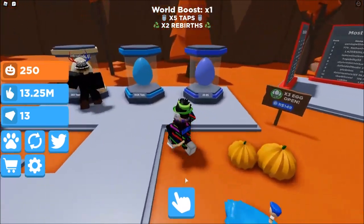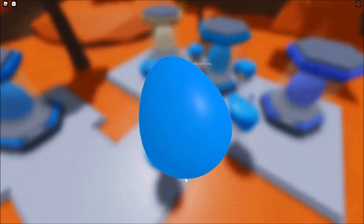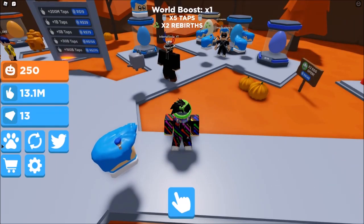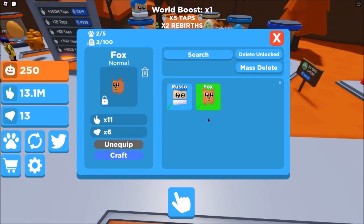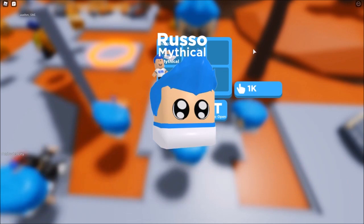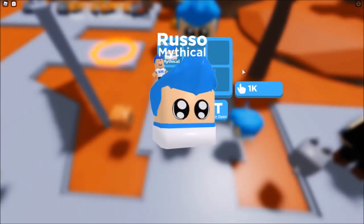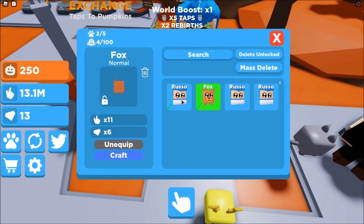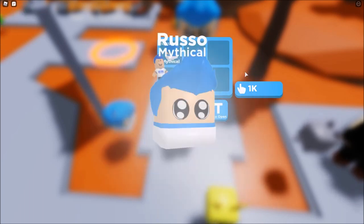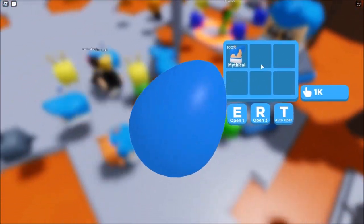What is the next egg? I can buy this one — let's see how good it is compared to the Russo pet. Fox uncommon — okay, it's not better. Let's just open a lot of the Russo eggs. I got another Russo, and then another Russo. How many pets can I have equipped? I can have 5. Let's open 2 more.